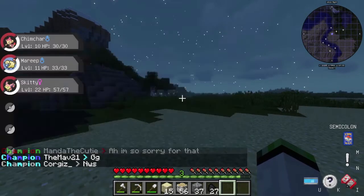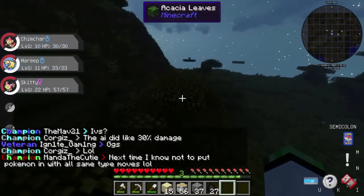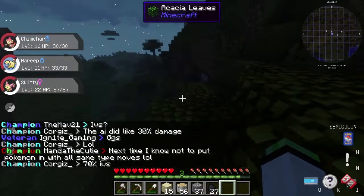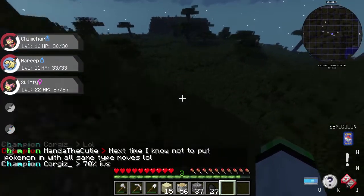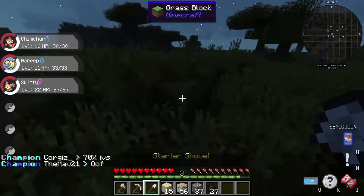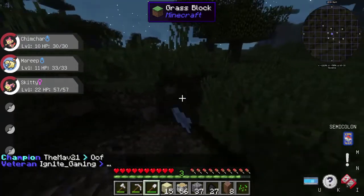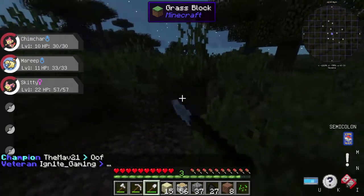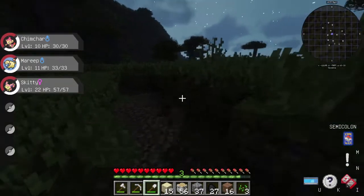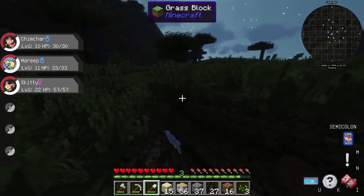This trainer is just one-shotting everything. Hey, savannah biome — let's go! You want to live in a savannah biome? The trainer just one-shot me. I don't care where we live honestly. We'd get all the rare Pokémon that we're always so angry we can't get. We just have to find taigas and other places too. Oh, I think somebody was living here — their house is gone now.